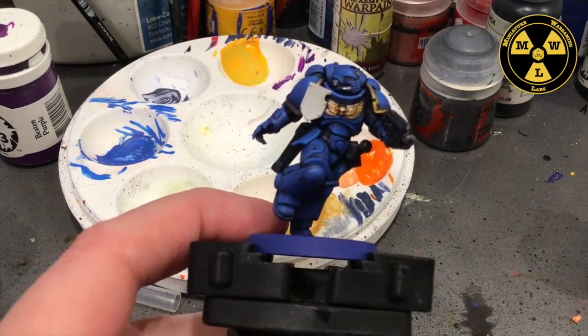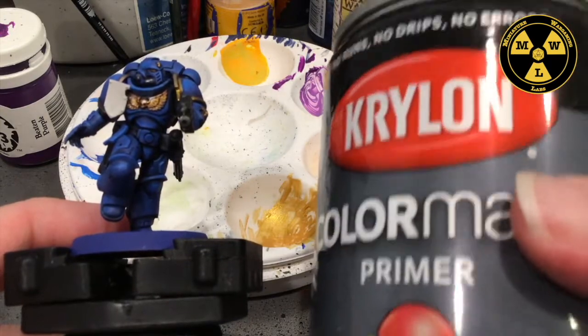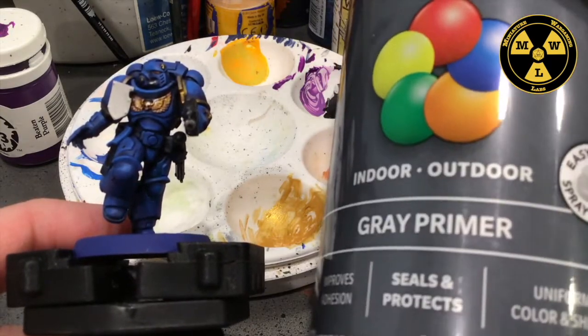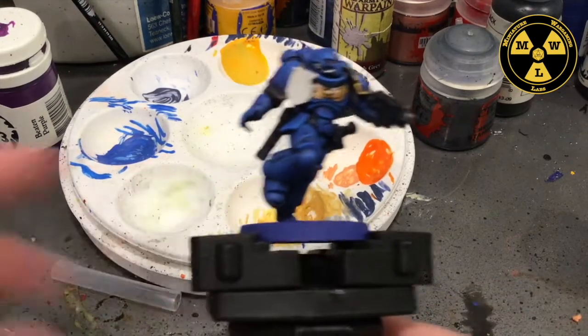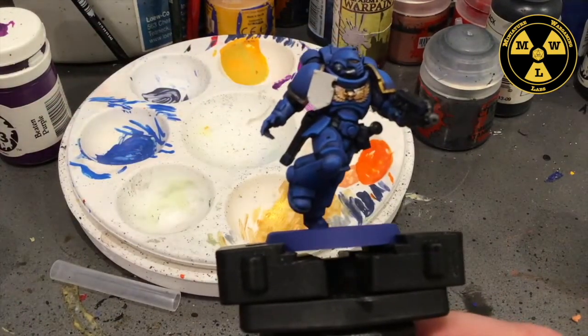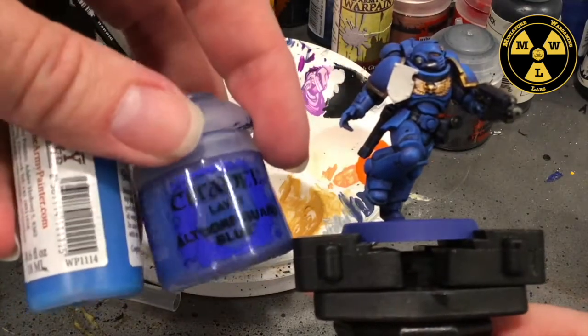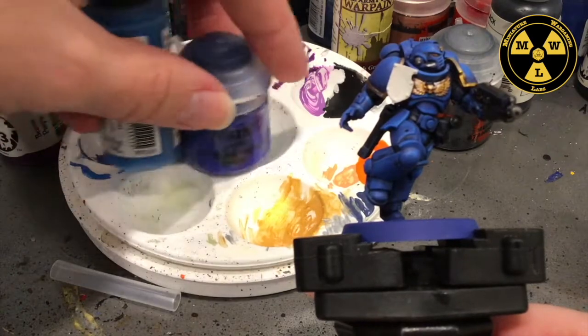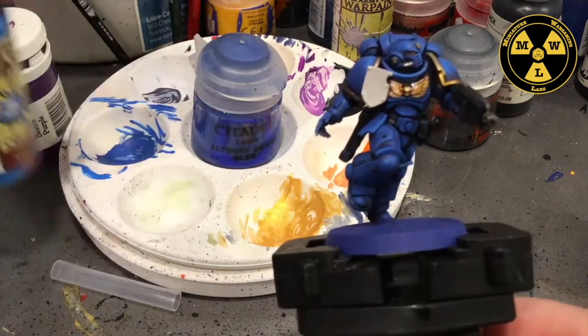Something I use on my metal models that's really cheap and widely available is Krylon Color Max Grey. If you go with the grey route, you just need a bottle of Macrage Blue, paint it blue, and then start from there. The armor is also various blends of Altdorf Guard Blue, and Army Painter's Crystal Blue as the highlight.